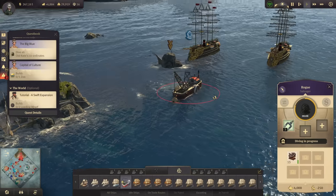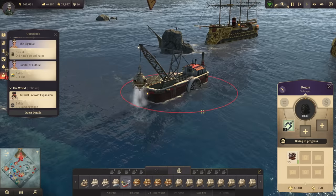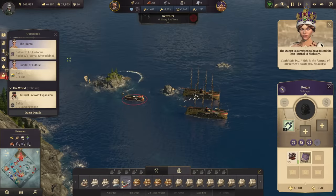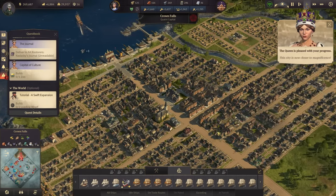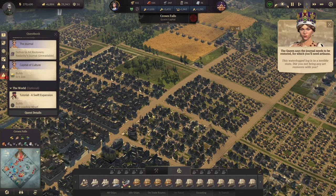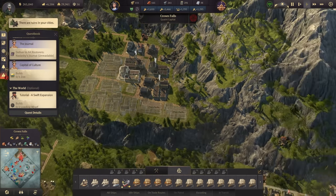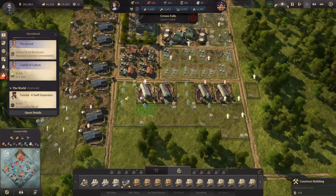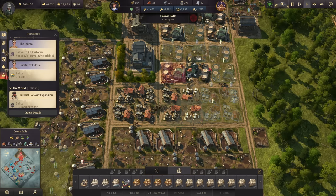Let's dive at this new location - they were already here so there might not be much left. We get a Nadasky Journal though - let's deliver it back to Crown Falls. We need to restore it to make it readable, and we'll hopefully find some secrets. Meanwhile we continue upgrading our industry: another sewing machine factory, and I'll also need to boost soap production and pig production.